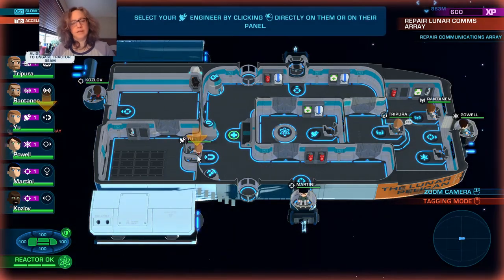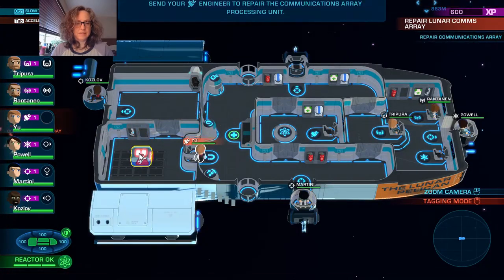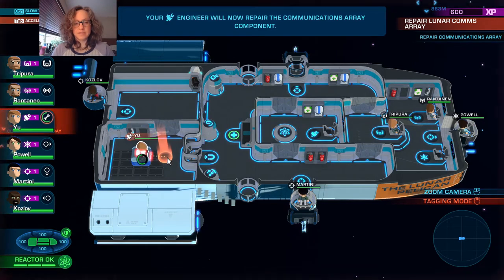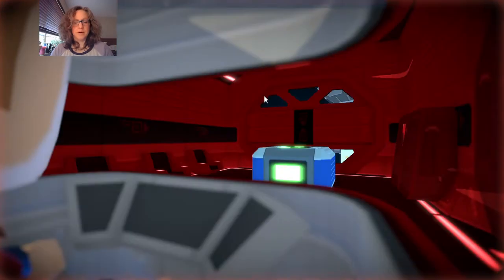Select it and retrieve. It's interesting because I don't really remember having a repair mission like this at least not early in the game outside of the tutorial, but I guess it's a way to teach you how to retrieve and deposit, which you do have to do.